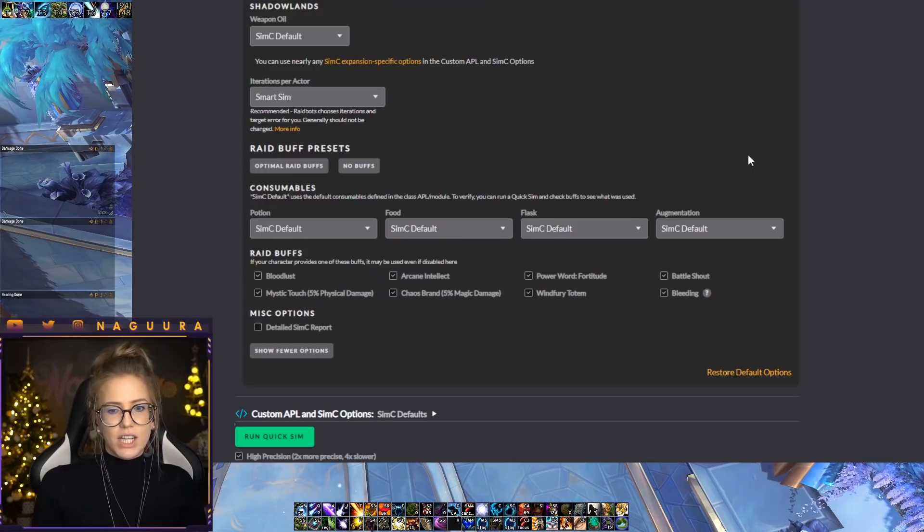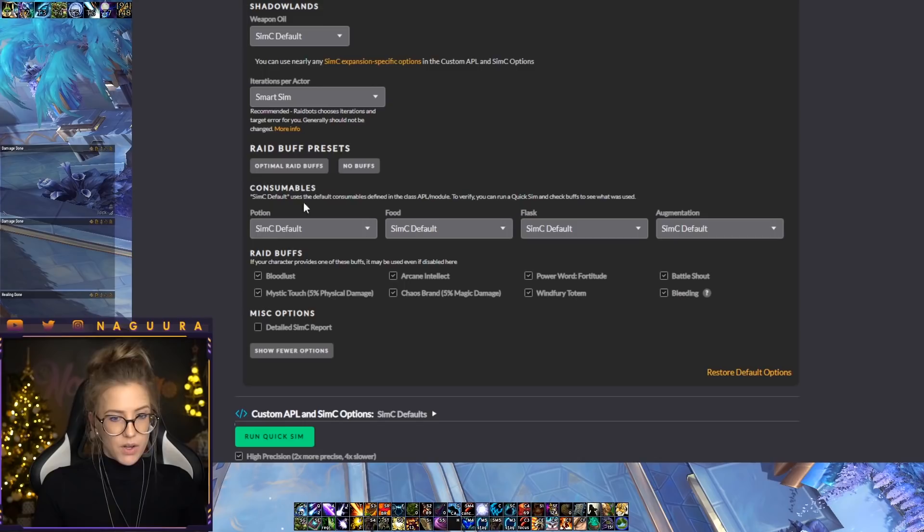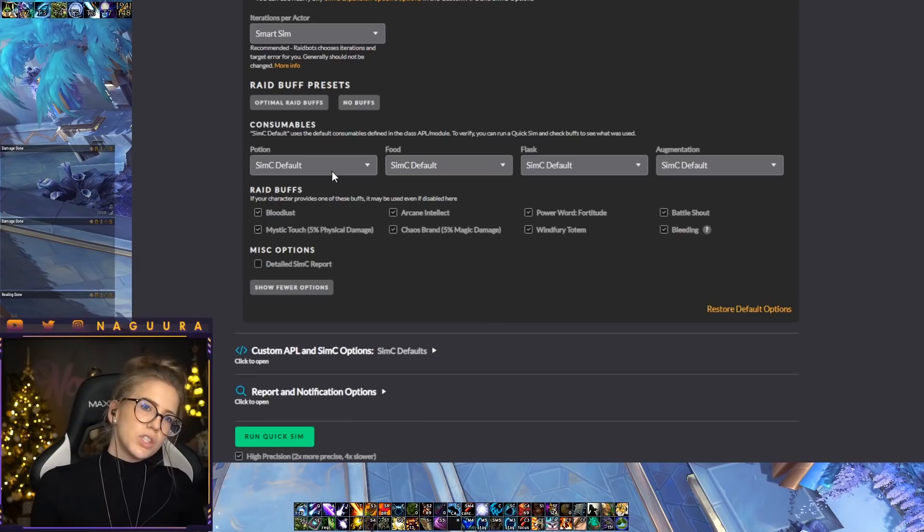At the bottom you can change things like consumables, raid buffs, and so on. This is something you might want to do specifically for comparing potions, food buffs, or flasks. The potions and food and flask are usually selected by default — you don't have to change them if you don't want to. But if you want to figure out the best potion or best food for your character, you would change those options here and compare them to one another. At the bottom right you can also restore the default options.